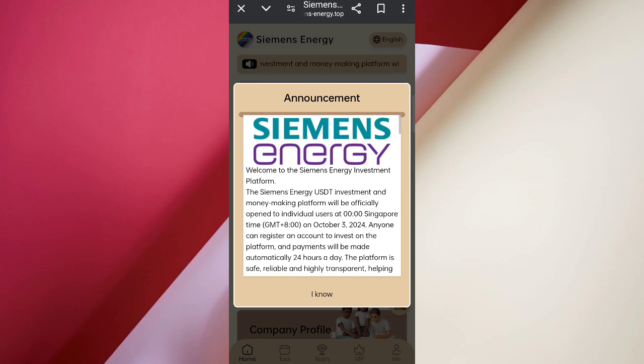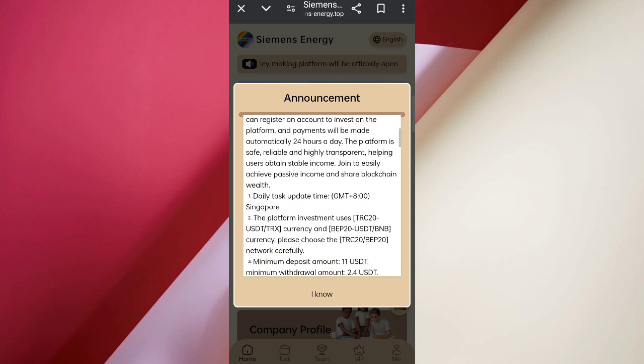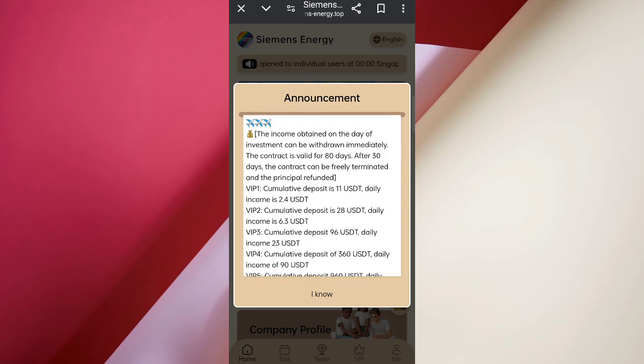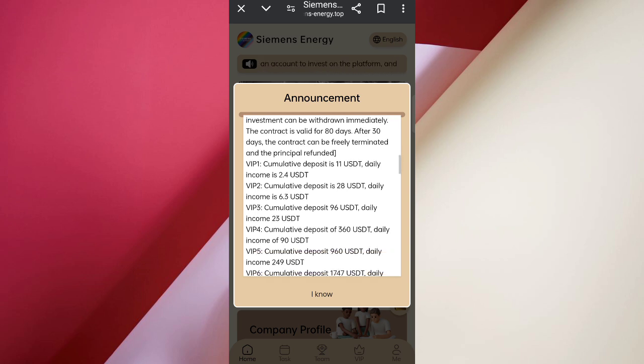You can see all the details of the company. In the first VIP, if you deposit approximately 11 USDT you get 2.4 daily commissions. In VIP 2, if you deposit 28 USDT you get 6.3 daily commissions. In VIP 3, if you deposit 96 USDT you get 23 daily commissions. The higher the amount, the higher the commissions — daily income is approximately 25% daily.